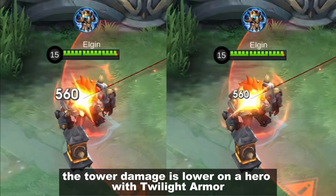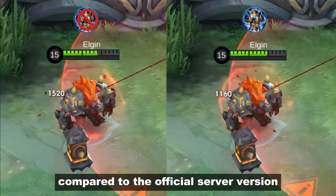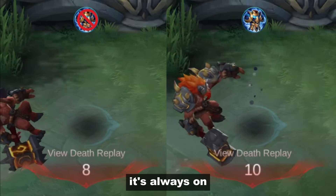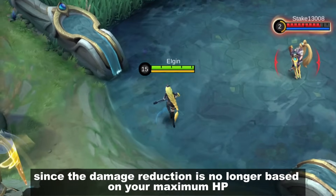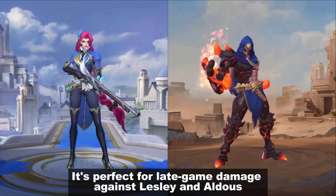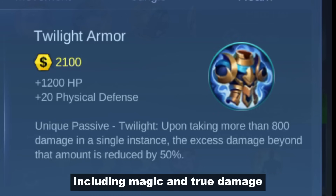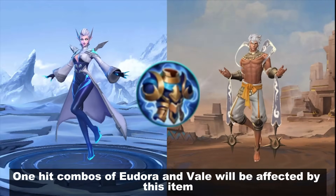As you can see, the tower damage is lower on a hero with Twilight Armor. I think this is way better compared to the official server version. On the old version, you only get protection every 5 seconds, but on this one it's always on. Non-tank users can also wear it since the damage reduction is no longer based on your maximum HP. It's perfect for late-game damage against Leslie and Aldous — indirect nerf, right? And remember, it works for all kinds of damage including magic and true damage. One-hit combos of Eudora and Veil will be affected by this item.